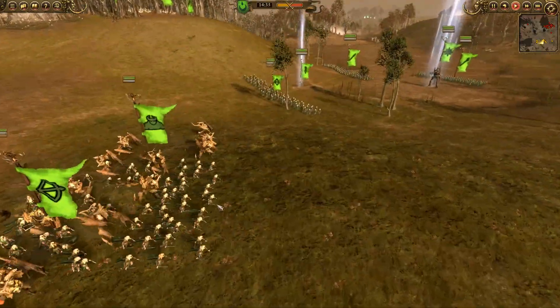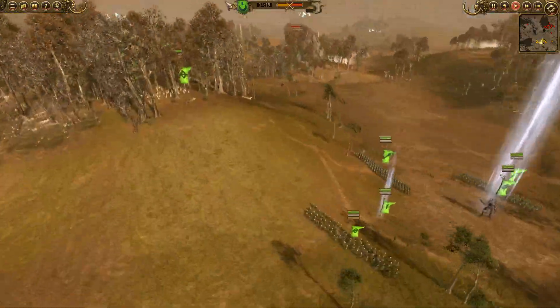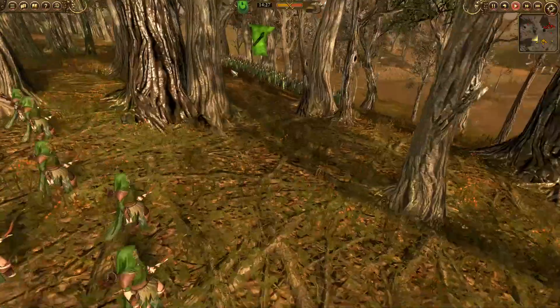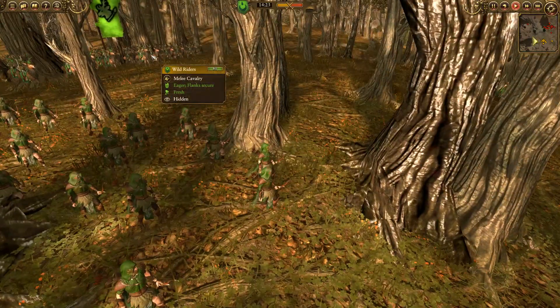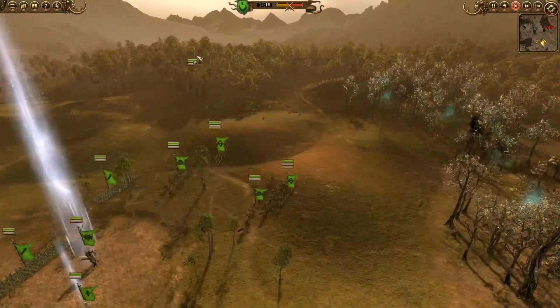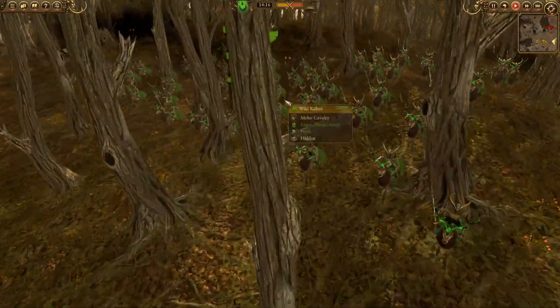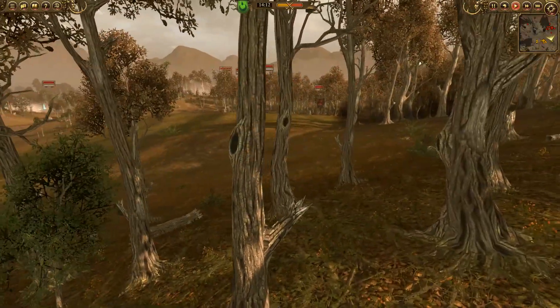The other Treekins are in the back, and I have another Glade Guard with Starfire Shafts — so three in the center. Over on the left I have a Deepwood Scout with Swiftsilver Shards, Wild Riders, and spears. That's a nice contingent. The reason I had the elves on that side that can shoot behind is because I expect them to kite. And on this side we also have another group of Wild Riders.